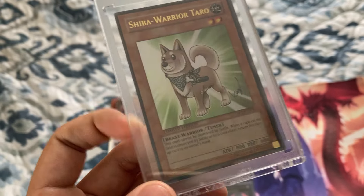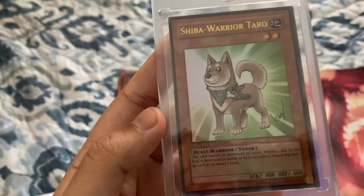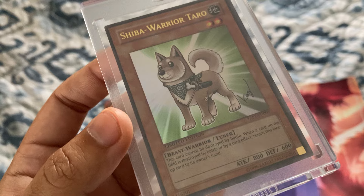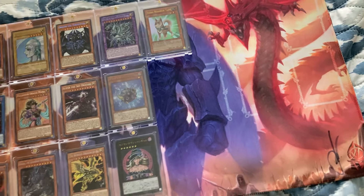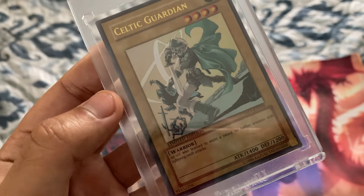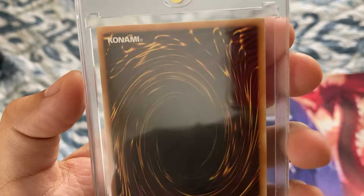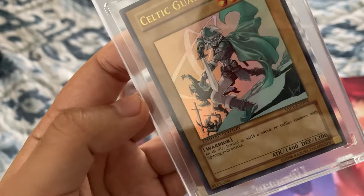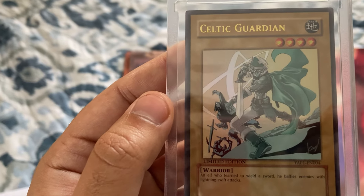The next one for my personal collection is Shiba Warrior Tarot — really cool backstory behind what the card represents and the design. There's just minor corner damage. This card is currently worth fifteen dollars, which is what I paid for it. After that is Celtic Guardian — a really cool redesign of the classic Yugi card. It does have corner damages but it's one of my favorite art pieces. I like the full battle scene and the white holographic ones are always really nice. This card ran me sixteen dollars and twelve cents.